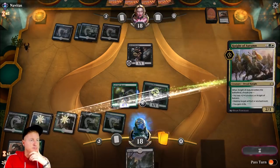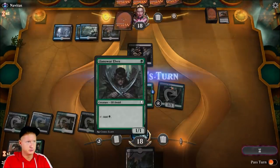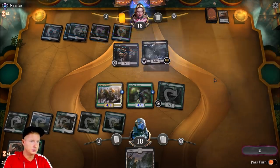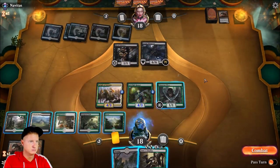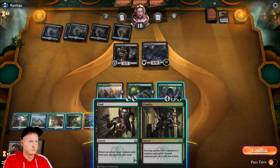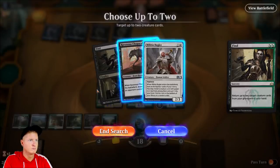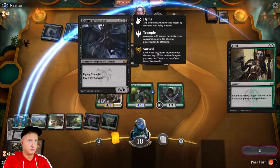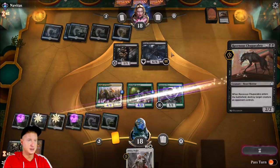We'll drop Knight of Autumn and give it the +2 counters. Need something to take care of the death-touch over here. Got a big boy — this is going to help us remove the Whisperer. Bada bing bada boom.